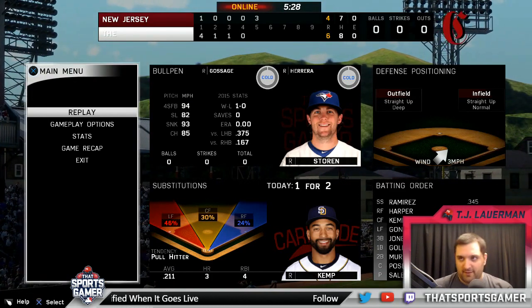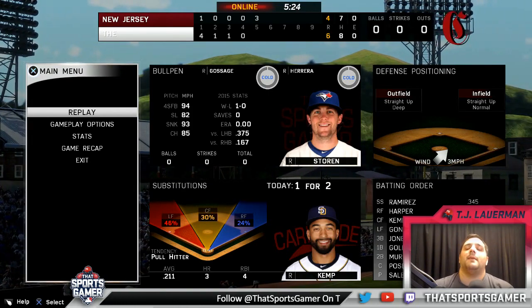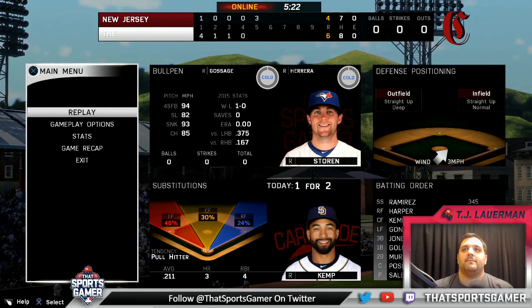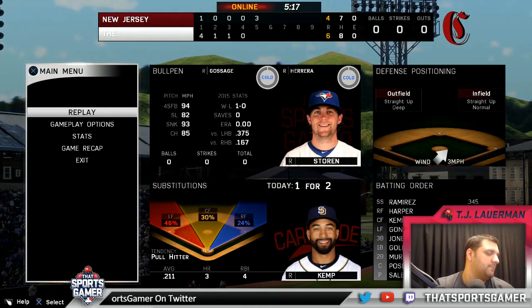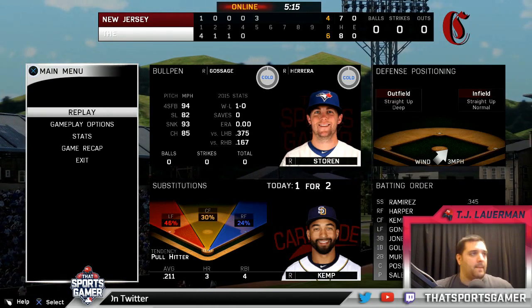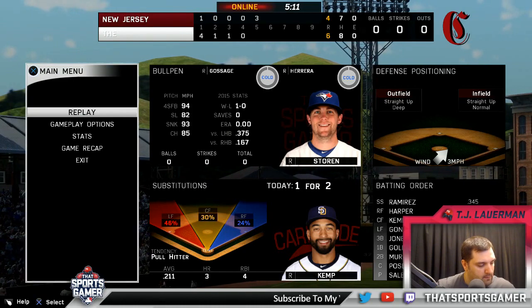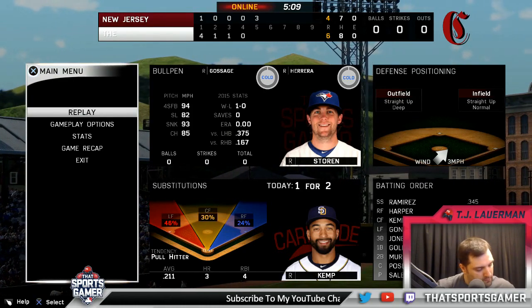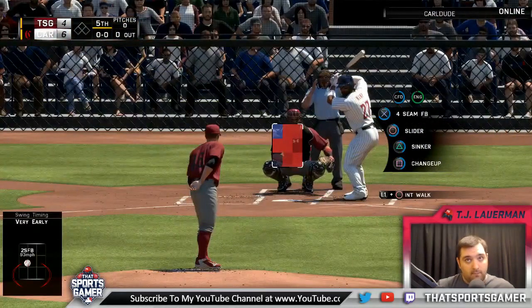Kemp — the guy's hitting the worst. Hit that Yoker. Still can't believe Mookie Betts couldn't get out Hanley on the first defensive play of the game. My bad, my bad.